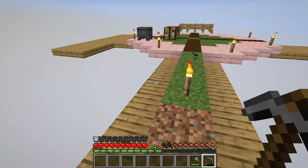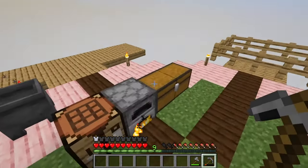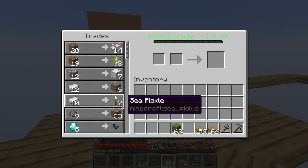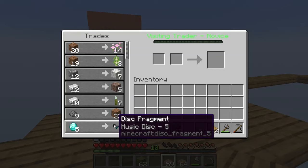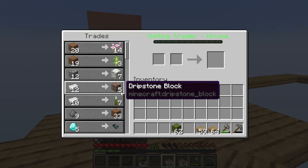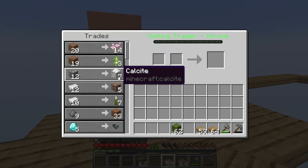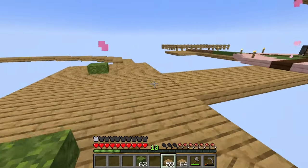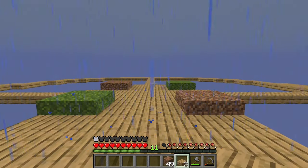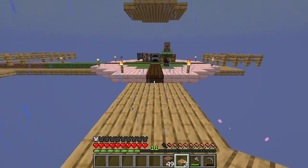We might need to make ourselves an actual field out here. Oh you have pink petals - I would love some pink petals! You also have birch saplings which is fantastic! Disc fragments - that's cool but not anything we need right now. I'm going to grab dripstone block and some calcite too.